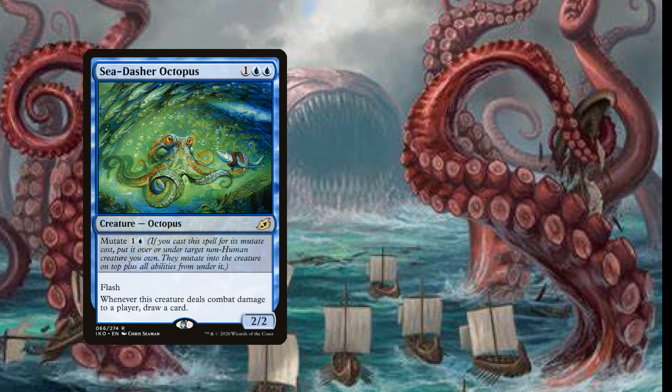Up next we have two copies of Sea-Dasher Octopus. For three mana, one blue blue, we have a two-two Octopus with Flash, and whenever this creature deals combat damage to a player, draw a card. We can flash this onto maybe a one-one Tentacle creature that was going through unblocked to draw a card, and because it has Flash, if we've got the Horsefish out that's going to trigger an additional card draw as well. Most of this deck is about producing as many draw instances as possible.